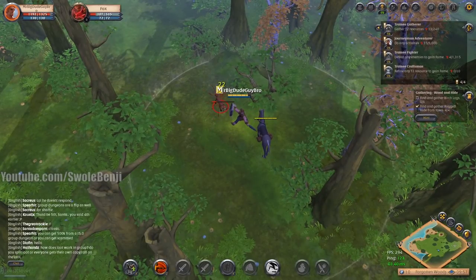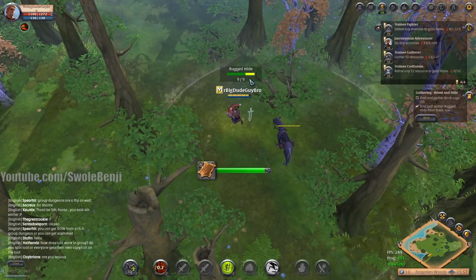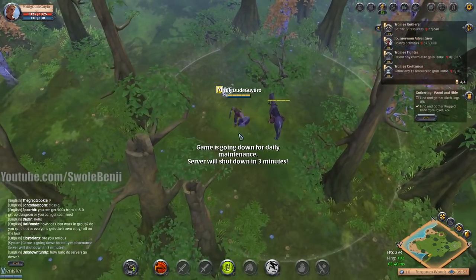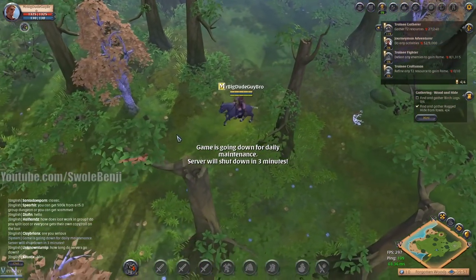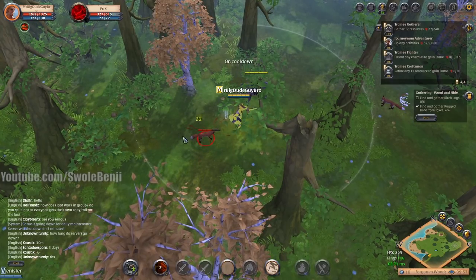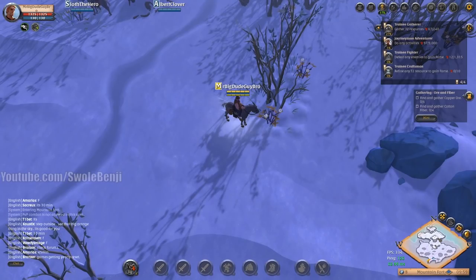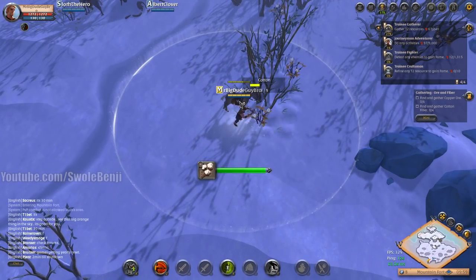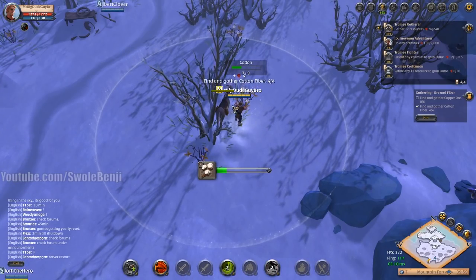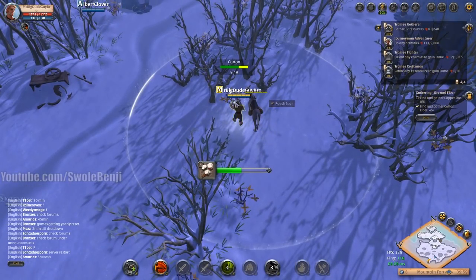When you get to the part of the tutorial that wants you to skin foxes, go ahead and skin at least one or two extra foxes, because you're going to make a bag which the tutorial does not teach you. When you hit the mainland, if you already have a bag you'll be able to carry a lot more stuff. When you get to the part that wants you to harvest cotton, grab some extra ones too — your hide and your cotton are how you'll make the bag.